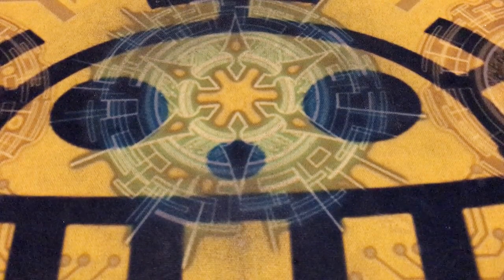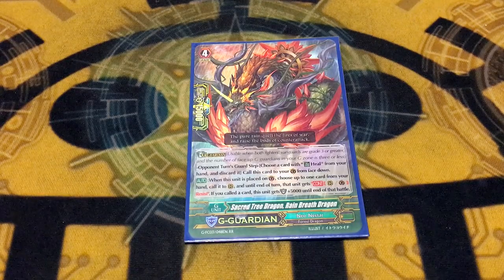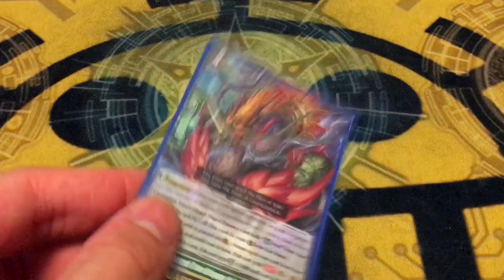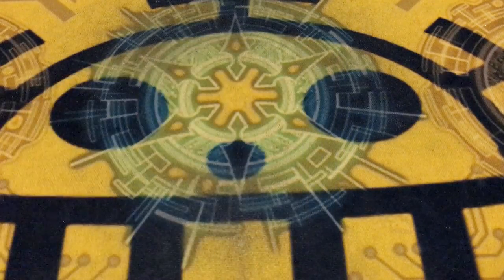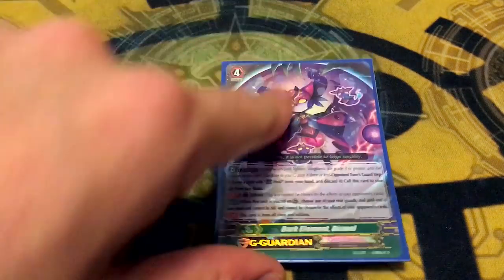I'm running it because I like it and it makes me think of my friends, and I'm not playing Neo Nectar to win — because if I'm playing to win, I'm not playing Neo Nectar. Running one copy of Rainbreath Dragon, still one of the best G-Guards ever. G-Guard with it, call a card, it gets Resist — and it also gets Resist on the guardian circle, which is fun. So if you call a grade two, you can intercept with it and it can't get de-policed. If you call a card it gets 5k, so you can call a grade two for a free plus 5 shield. Playing against control and you don't get to stride first — you can call a card to guard with it. You got some important unit you want to protect, that's why you're running it.